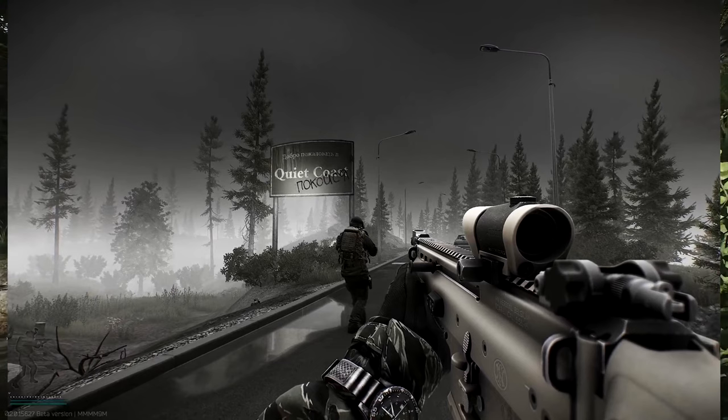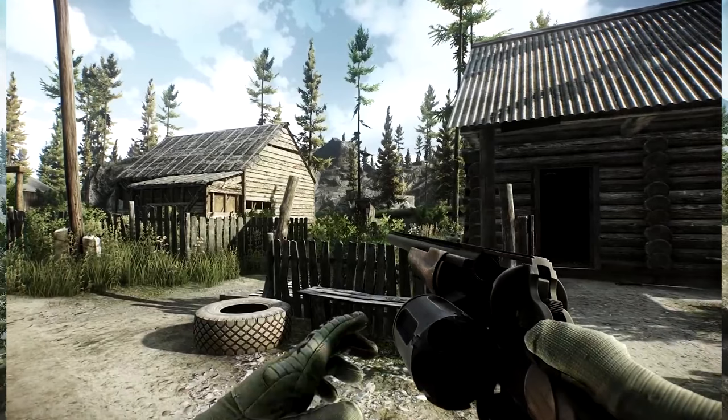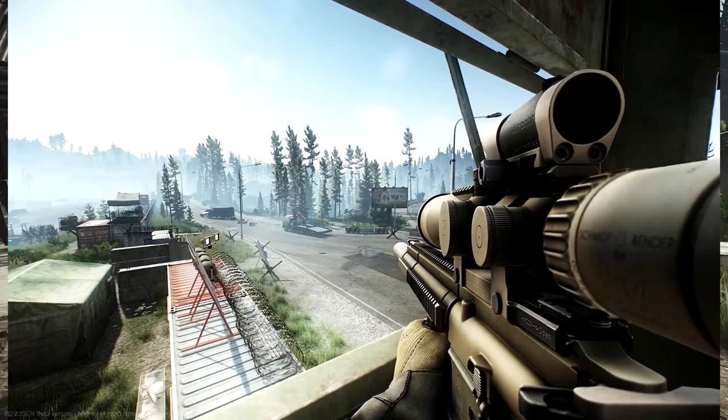Starting off at 30 seconds you see the FN SCAR L with the Aimpoint T1. Then moving on to one minute you see the MTS 255 — this is the revolver air shotgun which I can't wait to use, it looks badass. Then we move on to the HK G28, which was a complete surprise — a gun that hadn't been mentioned by Battle State Games at all.